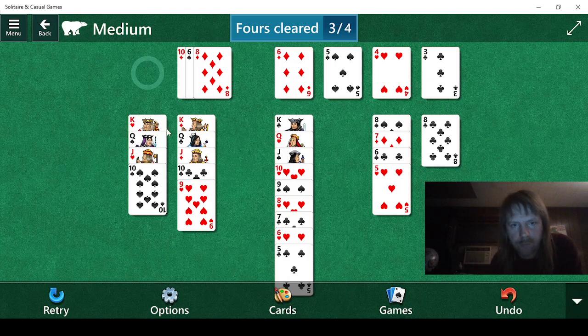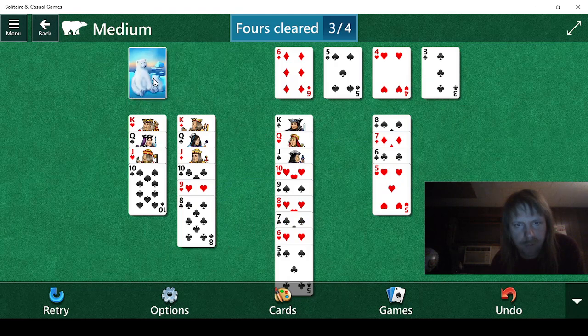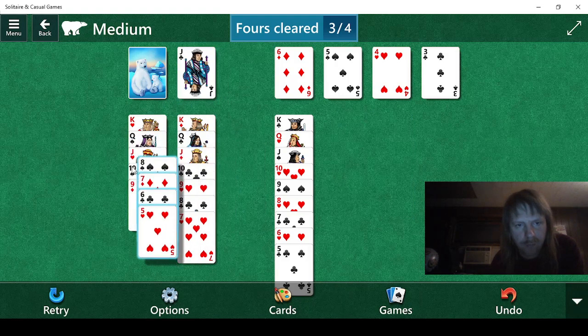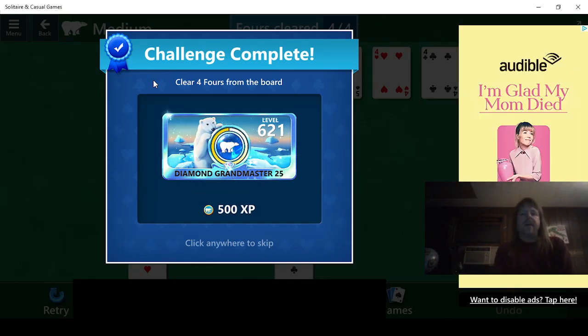Actually we need the four from there too. So let's see — we can do this. Eight — we can't really use that. So we have the jack. Seven, we can put down here. Nine goes here. We can put you over here. Four — there we go. That should be fine. We have 600 — we're at level 622 now, which is pretty cool.